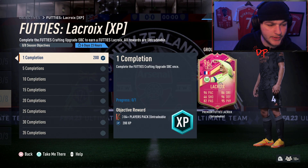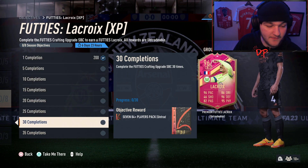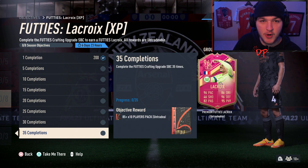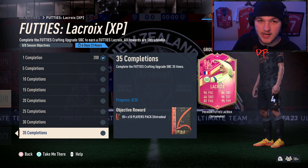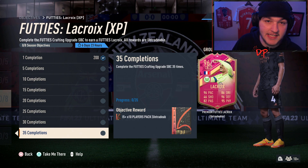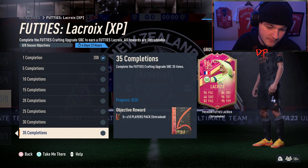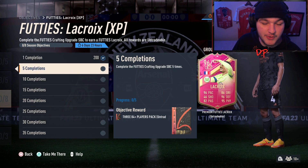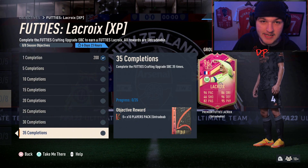If you guys have any other questions, feel free to fire away. Once again: daily bronze, daily silver upgrades — put those bronzes and silvers into the daily gold upgrade, which you can do 10 times every single day. In return, put those gold players you get from the daily gold upgrade into the Footies crafting upgrade. Repeat for the next four days and you'll have yourself LaCroix — and you'll probably even make profit along the way, building up a lot of fodder in your club, and you also get some pretty nice packs from it.